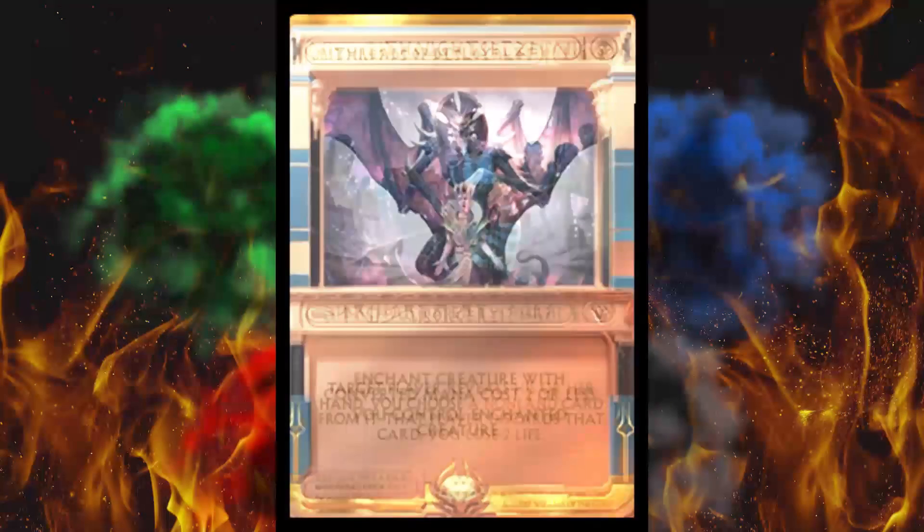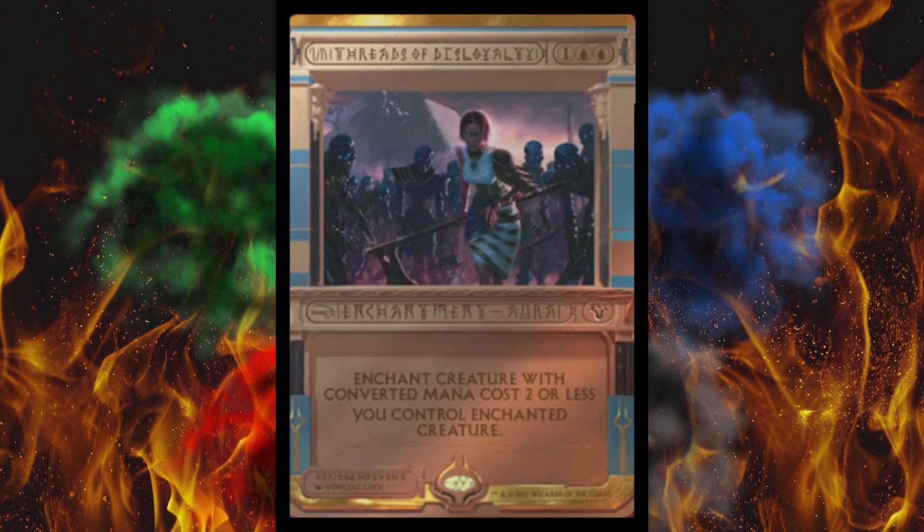Next up, Threads of Disloyalty. Enchant creature with converted mana cost two or less — you control the enchanted creature. Straight-up easy kidnapper. I like this one. It's double blue, because it's a very blue mechanic. Not really sure what's going on in that artwork but it's pretty trippy. Threads of Disloyalty was printed in Betrayers of Kamigawa. It's a $6 card currently. I could see this floating around $20 plus just because it's really cool.